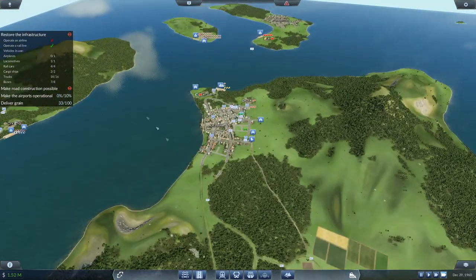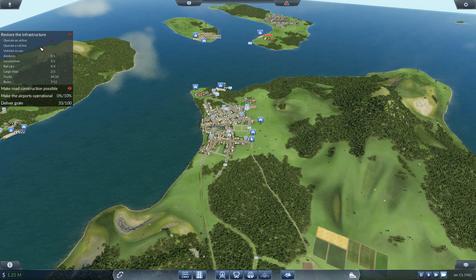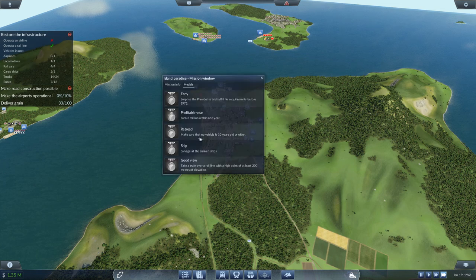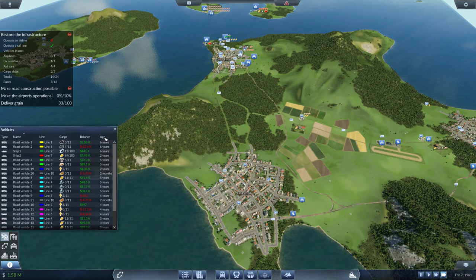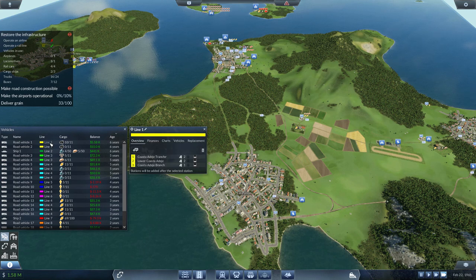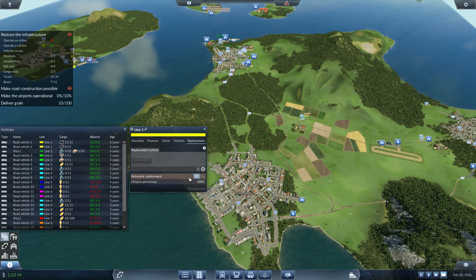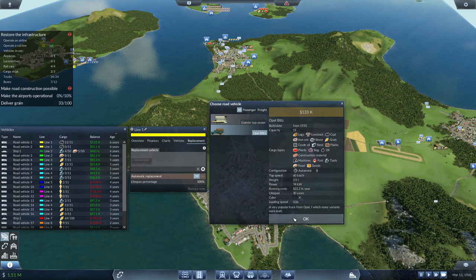One thing we want to keep an eye on is the date. Outstanding — we've got some more buses and trucks. Make sure no vehicles get ten years old or older. Click the information button, click vehicles, and sort by age — the oldest is six years, so just keep an eye on that. Go to Line 1, Replacement, click on here — it's a cargo vehicle. Order replace 25 percent, close.